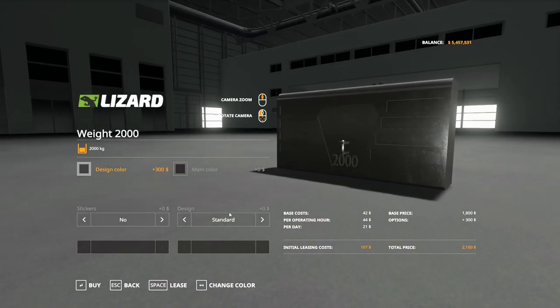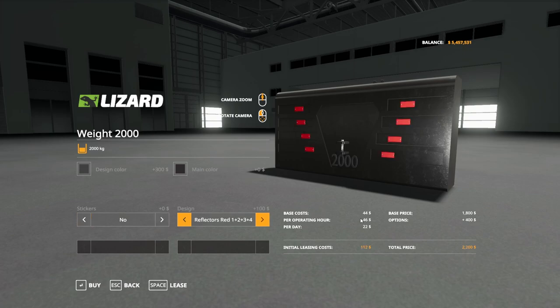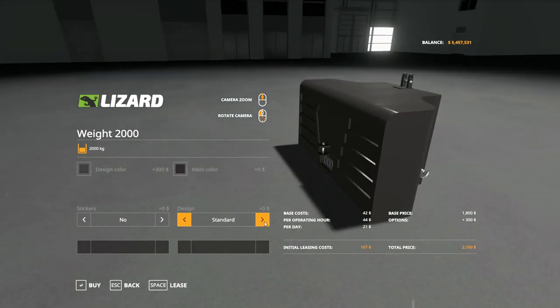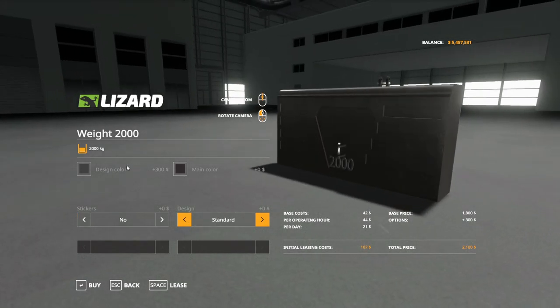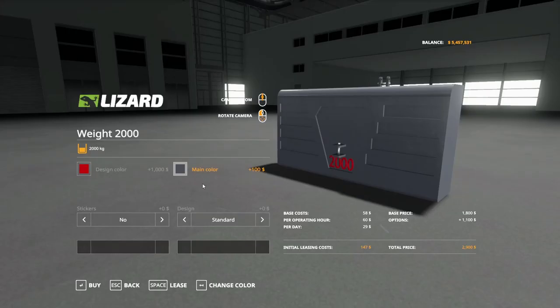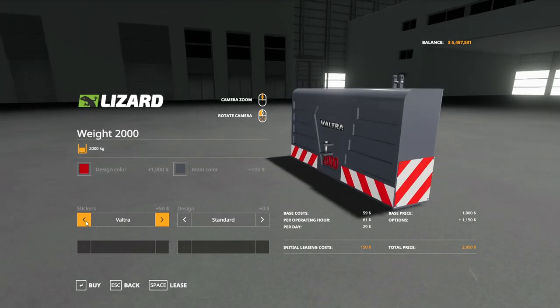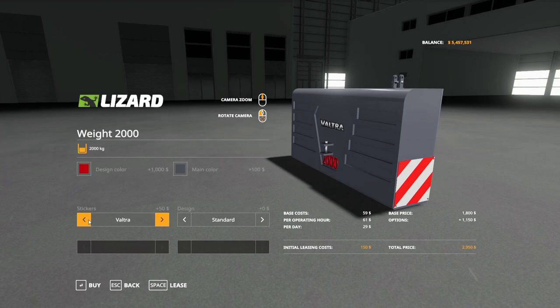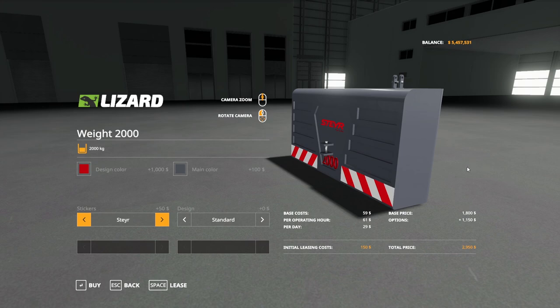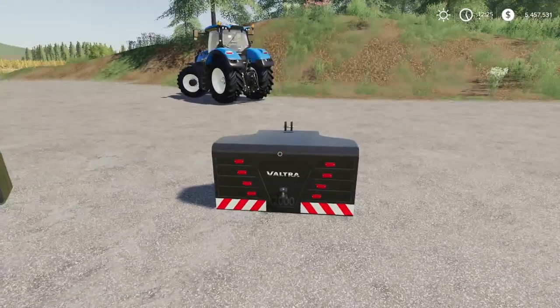On the second weight, it's very similar as far as the stickers go, with reflectors going all the way up the sides. You can go all the way up to Valtra, and there are some side stickers available as well. You have the ability to adjust design color and main color to anything. Lots of different options — very customizable weights. They just hook up like normal weights. That is the Lizard Weight Pack by AgroSeba.